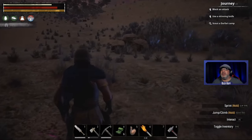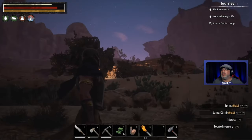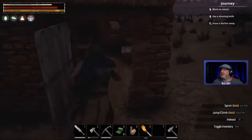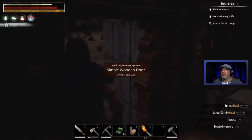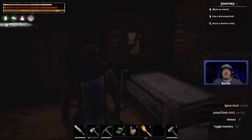Block an attack, use skinning knife and scout - scout a Darfari camp. Not sure what any of that is. Yuli's base is still lit up - I'm not sure how to put any flames on here yet or some torches, but we're going to figure that out. But we're going to call that an episode for today - thanks for stopping by and we'll see you soon.